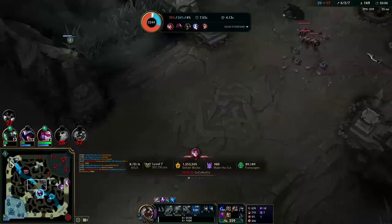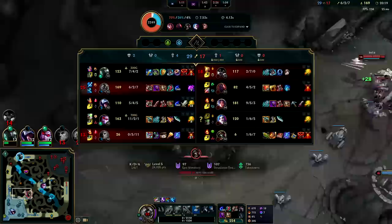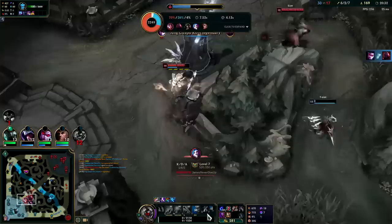Holy crap — 4 seconds of not moving with zero Q stacks. Holy moly. Jaksho makes it rough for low-damage champions or damage-over-time champs like Swain — he's doing nothing to Irelia. It's hard to shred Jaksho over a long period of time with a low-damage champion.